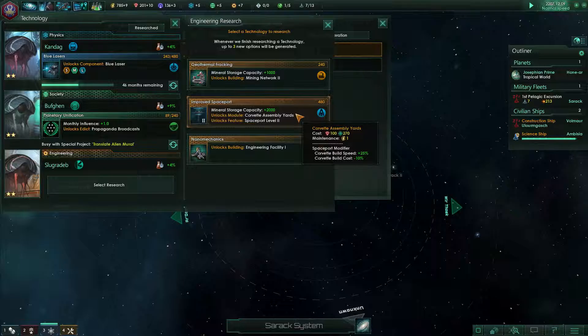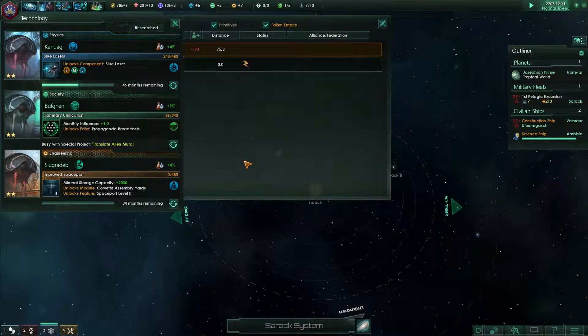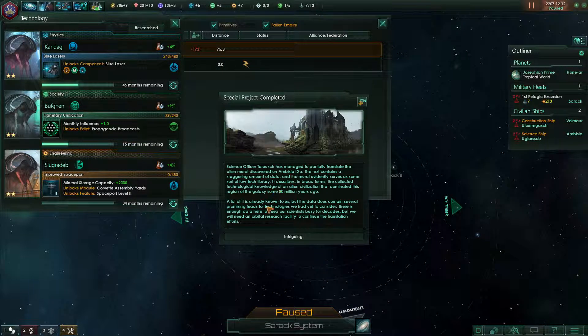We are rivals now — we can even demand they become vassals! New research available: Mining Network 2 and corvette assembly yards, which upgrades our spaceport. I think that's important — we'll make a huge military build right next to those guys.